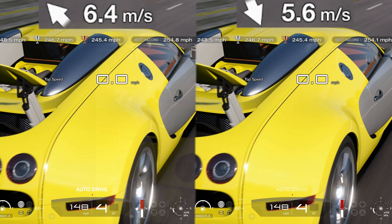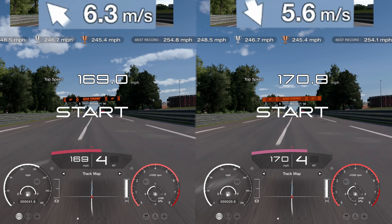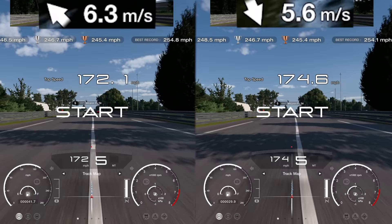You may have seen this one before or even done it already in Gran Turismo 7, but basically you just slipstream all the way to the end of the Mulsanne straight and hopefully you hit the speed you need — 248.5 mph — and get the gold trophy. So we're going to set off here. We've got 6.3 wind speed on the left, 5.6 on the right, and as we hit start we are already two miles an hour ahead.